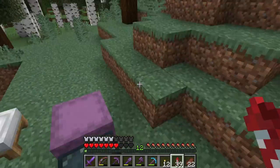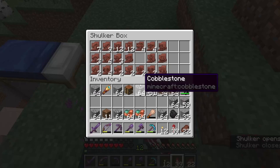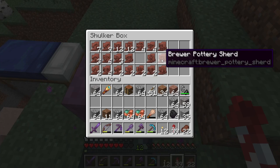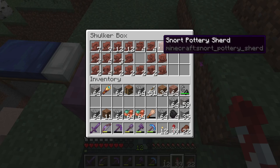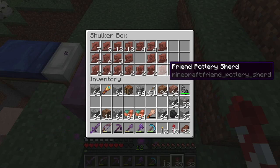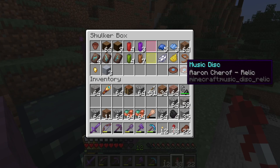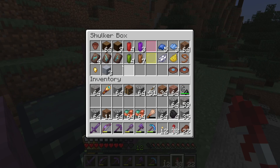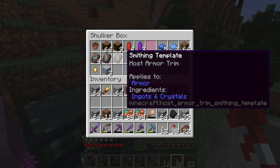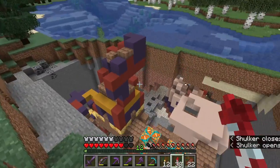We do have all seven pottery shards that you can find in trail ruins, which means we've got all of them — all 20 pottery shards in the game. These are the seven from ocean ruins, four from desert temples, two from desert wells, and seven from trail ruins. And we've also found two music discs including the new relic music disc, plus three armor trims: the shaper, the razor, and the host armor trims. Very cool.